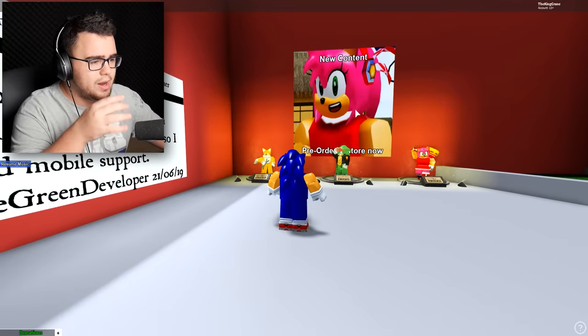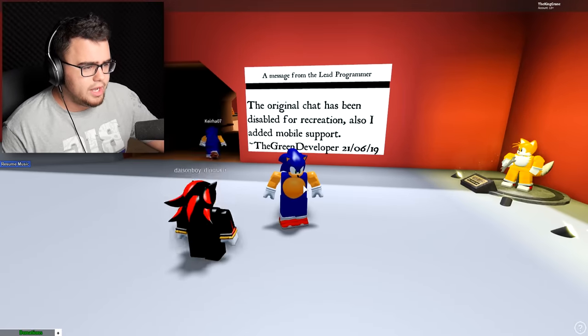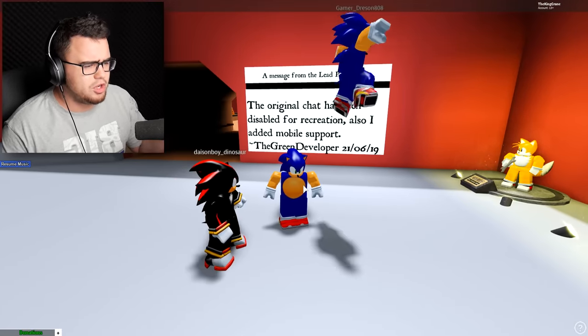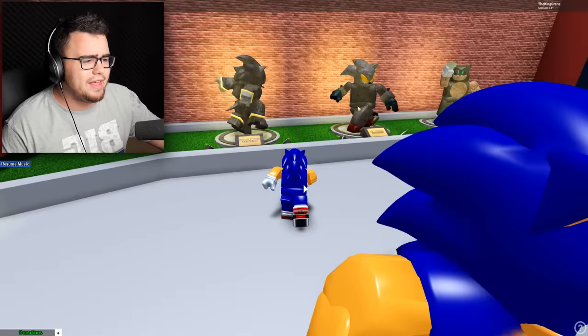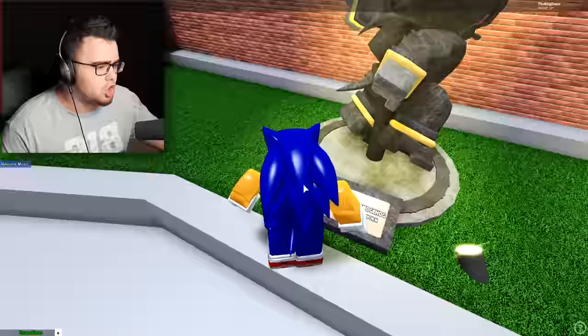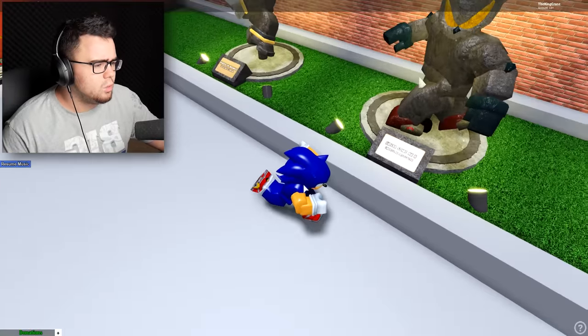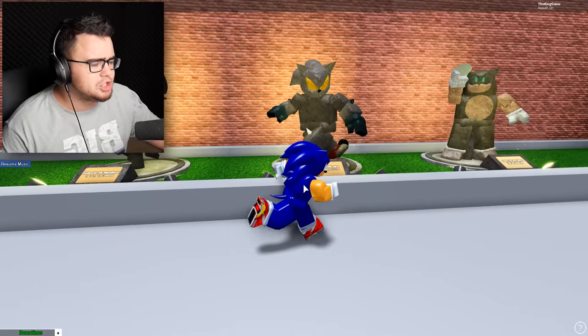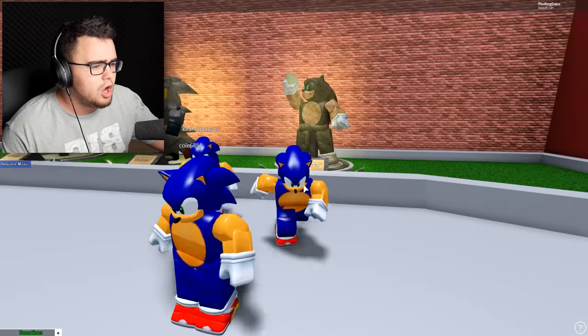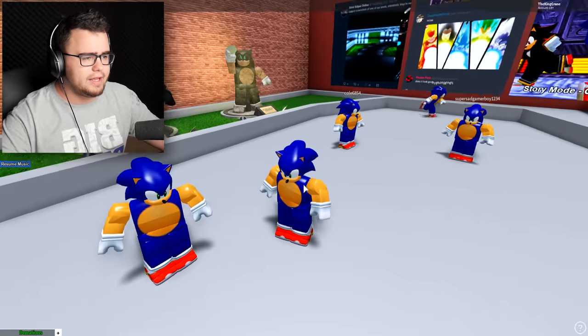You can see in the background: pre-order and all that stuff. A message from the lead programmer — the original chat has been disabled for recreation. Shadow the Hedgehog, the ultimate life form. Silver Sonic MK2 — we already seen those in the introductory thing. Sonic the Hedgehog, the blue one. So those are the three that are already in the game.